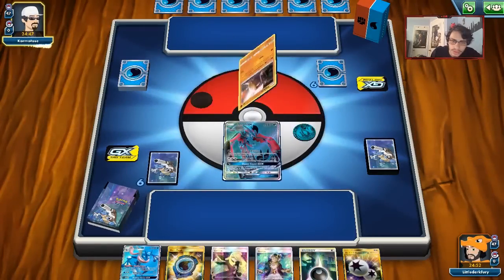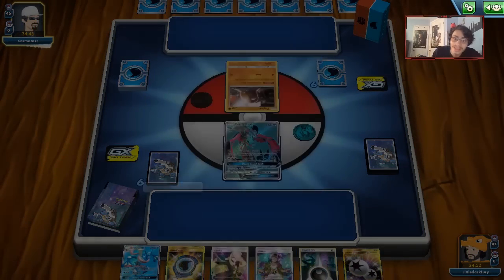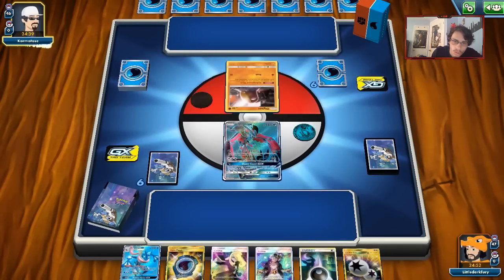I'll attach the Dark Energy and play Cynthia. My opponent opens with a Diglett, so he's playing either Dugtrio or a Rideout Mill deck. I want to say he's playing Dugtrio, but I don't really know what Water type he'd play, so I'm not sure what we're up against.